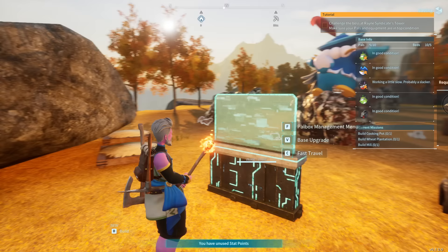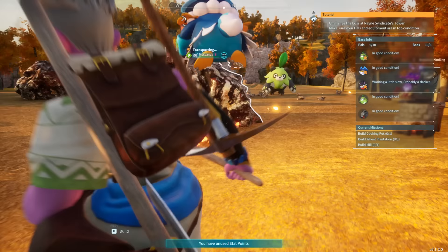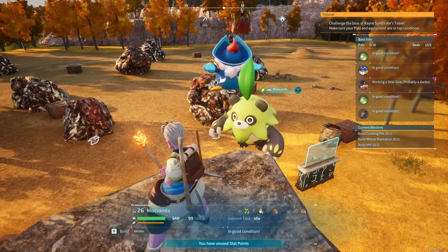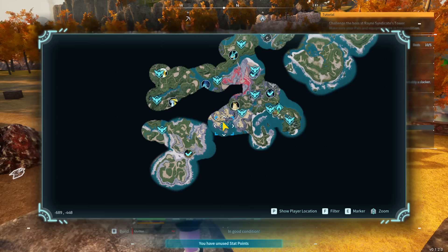Let's dive into our second and arguably more important specific base setup, which is your mining base. The main goal of this base, above all else, is to create an efficient source of ore and ingots with minimal player input — we have pretty much everything else covered at the main base. Ore is incredibly important, and generally you want your ore base to be very specifically ore-focused, with every pal there having a specific goal tied to either mining ore or fueling the ore farm itself.